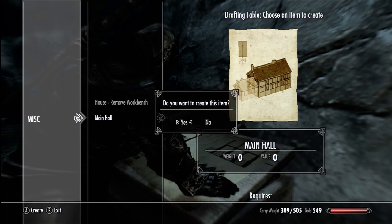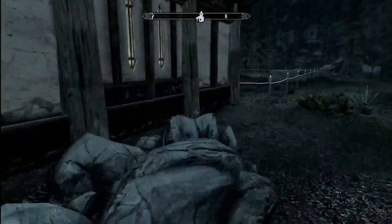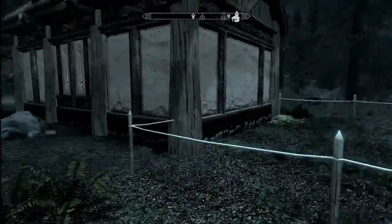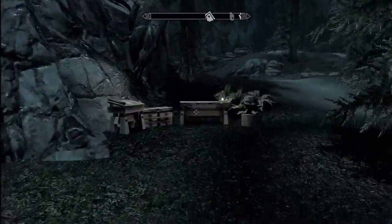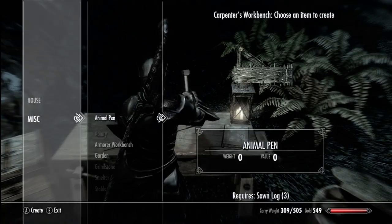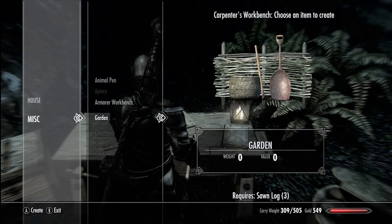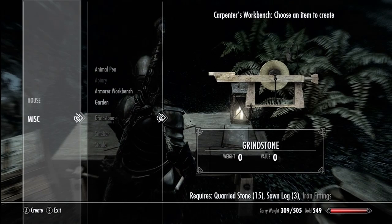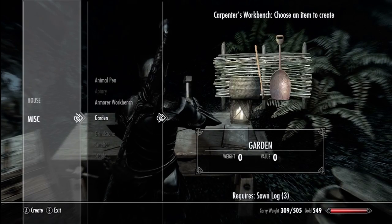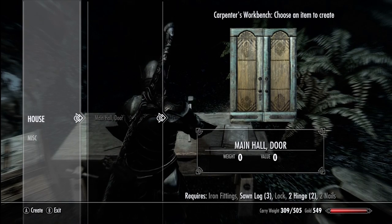I'm gonna definitely add on the main hall. So let's take a look at what that little guy looks like. Boom — this owns the back of the house now, this is awesome. Let's see if we've got enough to put the foundation for that thing down. Main hall door, animal pen — okay so this is all of the stuff that would go inside. You can get a garden, set up a smelter, a stable so that you can house your horses, animal pens for animals, etc. So we need an iron fitting, a lock, and two nails.